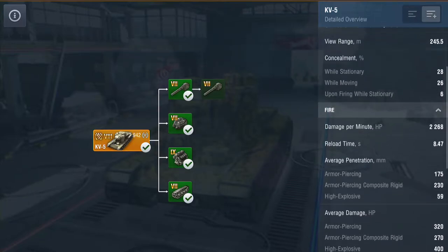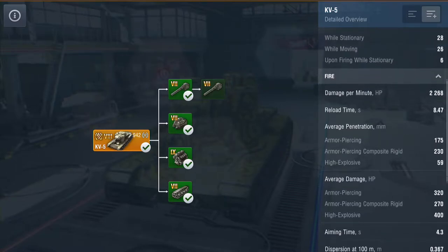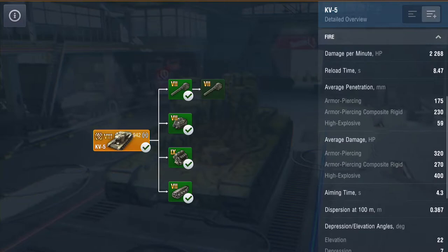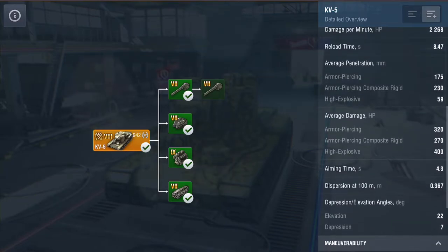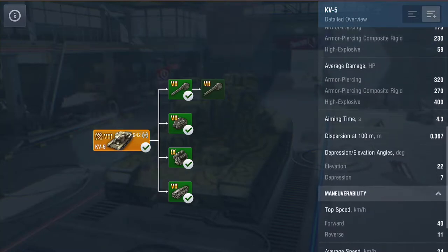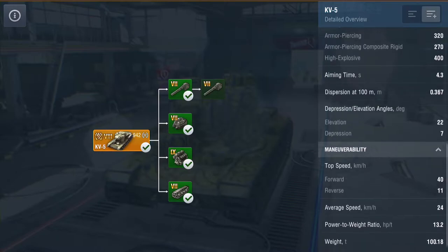DPM on the lower gun is 2,268. On the next gun it drops to 1,949. Reload time on this gun is 8.4 seconds; on the other gun it's around 10 and a half. Penetration-wise — oh dear, it's so bad: 175 on your AP, 230 on your APCR. Damage you're going to churn out about 320 on your AP, 270 APCR, 400 HE.